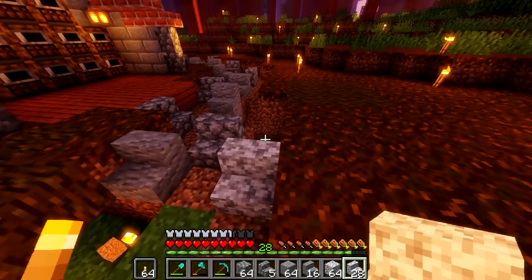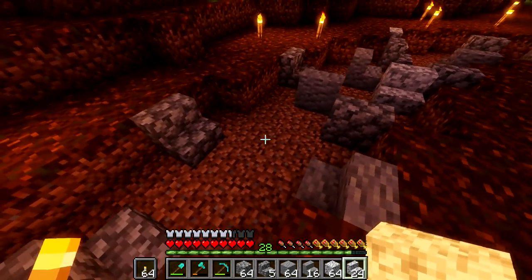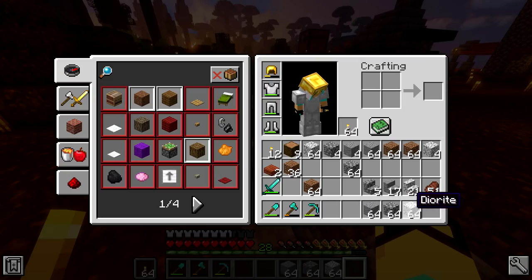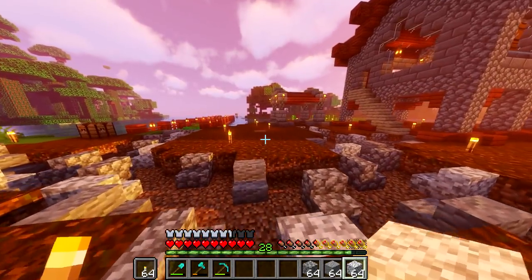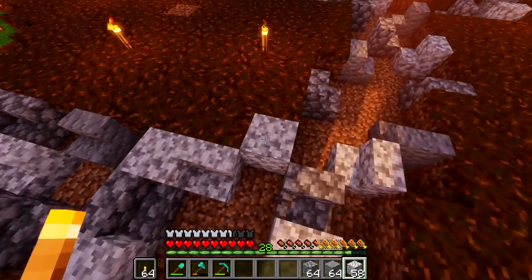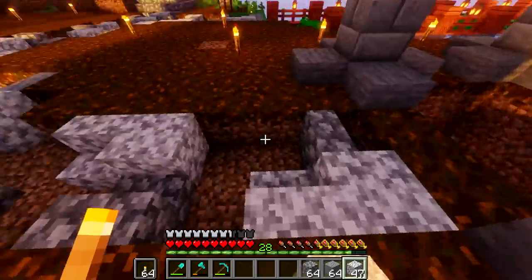These paths seem like they're harder to make than they are. If you look at them on a server and you're like, how did they make that? Well, this is exactly how — so if you ever want to learn how to make a path, now you know. Then start over here with the next material: diorite. Keep in mind the rest of the blocks will be filled in with cobblestone. If cobblestone is the majority, it's not a big deal. Just make sure you place at least one of every kind of block in each area to keep congruency with the rest of the path.